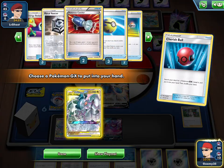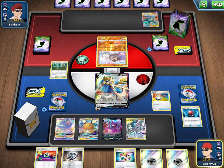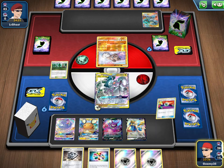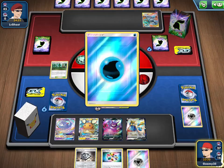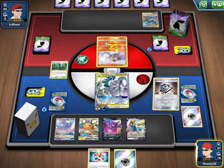We go Cherish Ball to get ADP, switch it to the active with Energy Switch. We forgot about Viridian Forest — we go Viridian, tossing away a metal to get some water energy. And look at that — turn one Altered Creation! What a great start. I don't know what else I would have wanted.